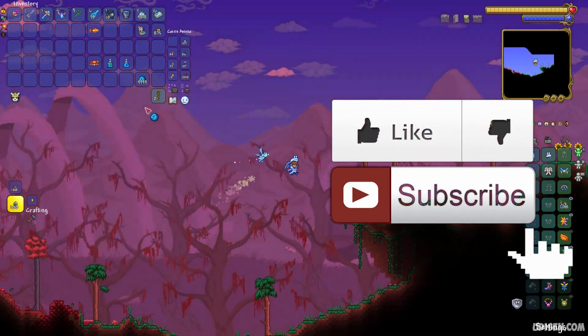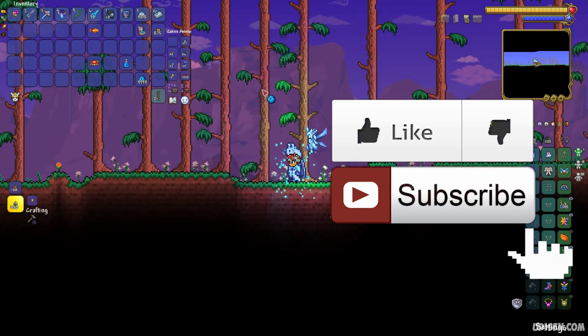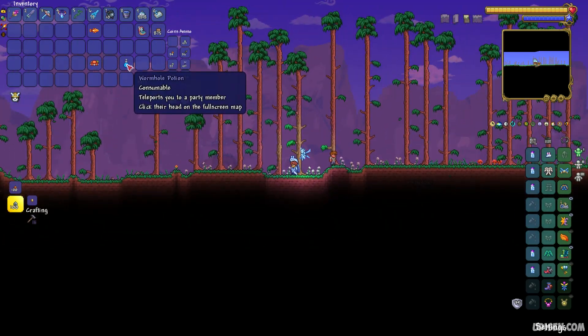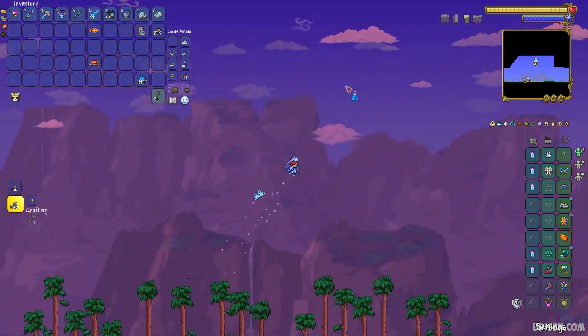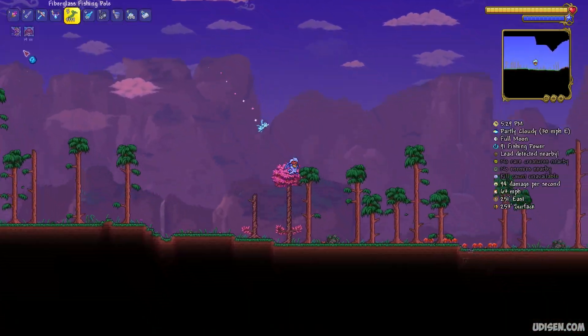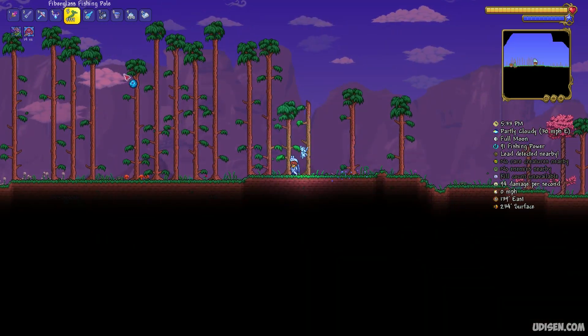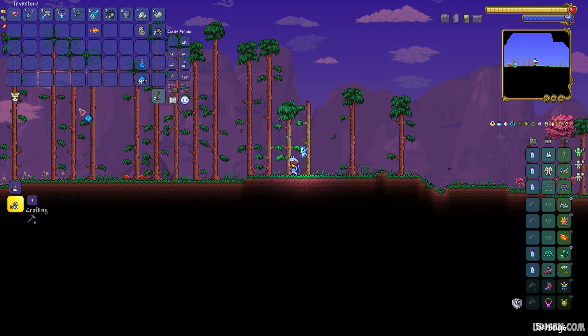With this cool fish, you can craft a Recall potion which teleports you to home. The Wormhole teleports you to a party member — it only works on a server. And Seafood dinner gives you 40 minutes of plenty of satisfaction and medium boost to all stats. Extremely useful fish.